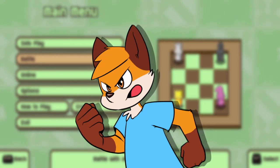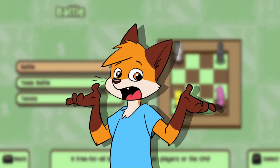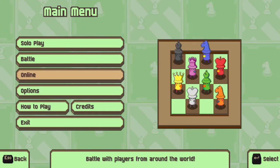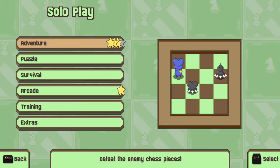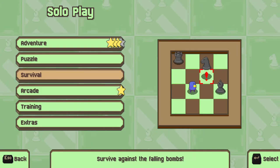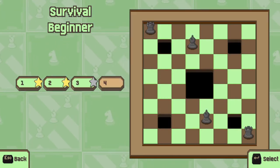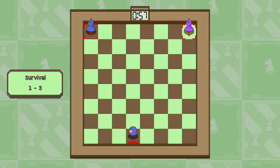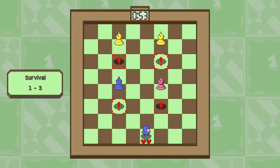Battle mode is essentially the local multiplayer option, where you can do free for all, team battle, and tennis battles. The single player modes consist of adventure, puzzle, survival, arcade, and training. Training is pretty self-explanatory where you learn the rules. Arcade pits you against a string of multiple challenges with a limited number of lives. And survival mode is just that — you are unarmed and you have to go through waves of explosions taking as few hits as possible.